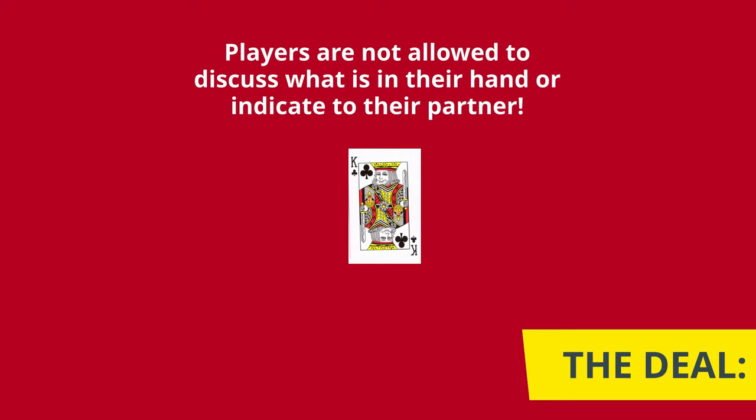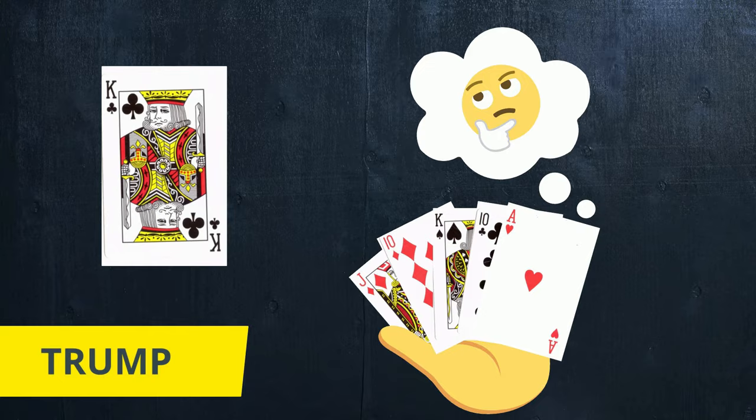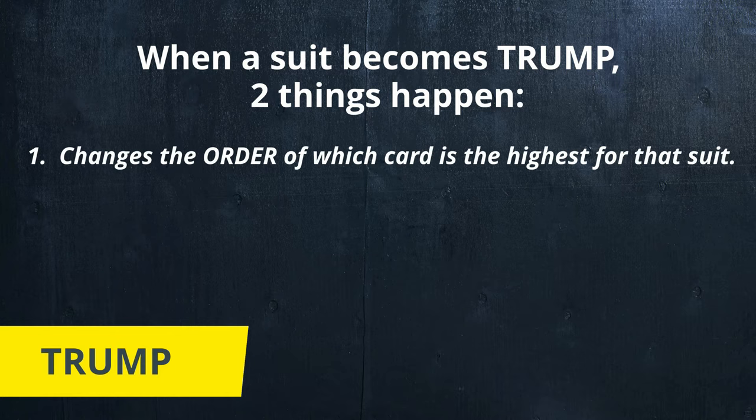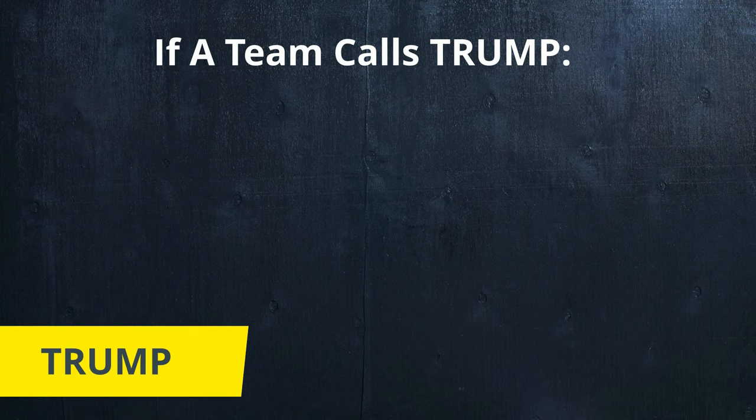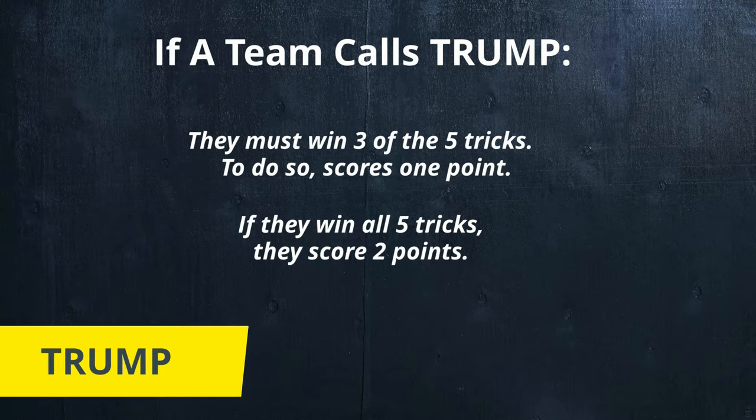Players must now decide, looking at that face-up card, if they wish for that suit to be Trump. Making a particular suit Trump changes the order of which is the highest card for that suit. A suit that is Trump is also better than any other suit in the game. The team that calls the Trump must win three of the five tricks. If they win three of the five, they will get one point. If they win all five tricks, they will get two points. But if the team that does not call the Trump wins three out of the five tricks, they will get two points.